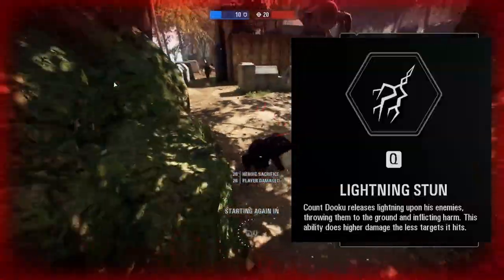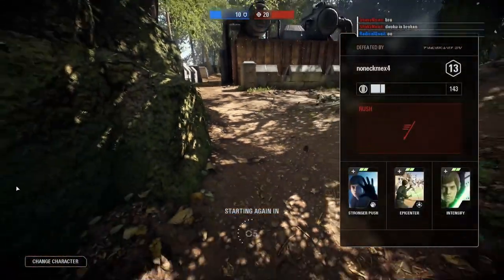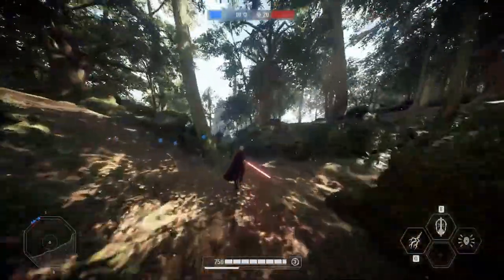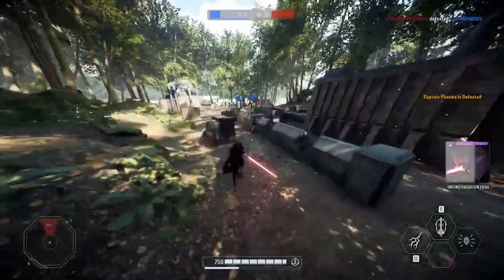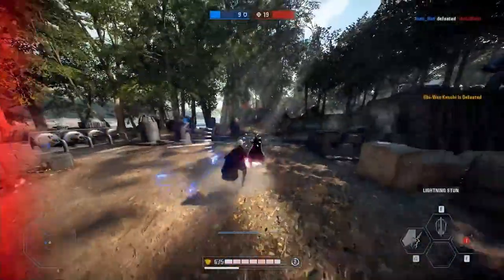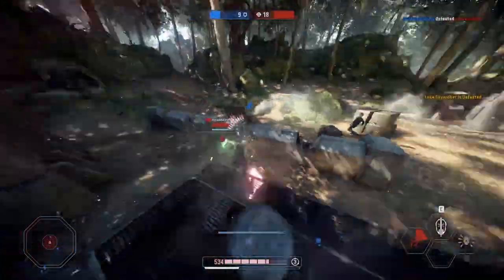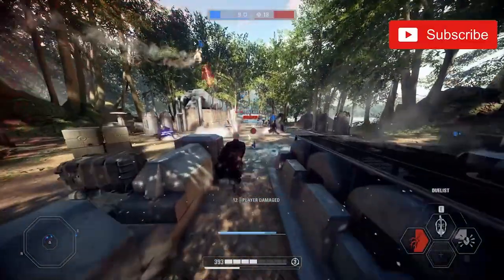Dooku's lightning ability is also really good for being on the defensive when needed. If someone's attacking you and you're at low health, using that lightning ability is really good at saving your life. When you're super low on health, people tend to be very spammy and won't block as much, so if you use your lightning once, that's enough time to run away — or maybe you can even regenerate and flip the situation to kill them quickly.